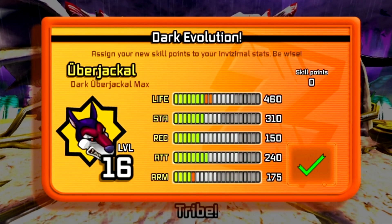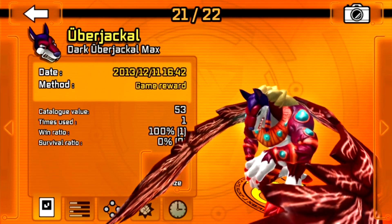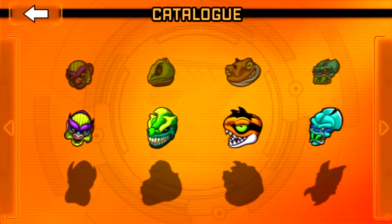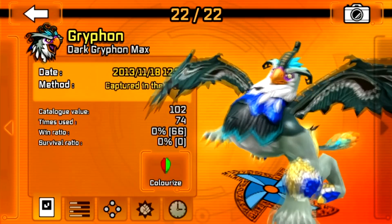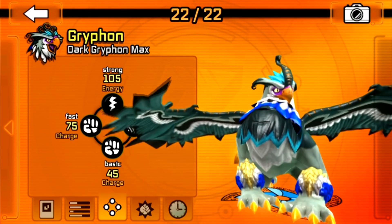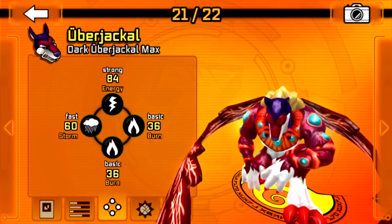You get added bonuses as well - oh wow! So that's dark Uber Jackal. Let's go back to Gryphon. Wow, I love it, it looks amazing! More fist-type attacks though. What does dark Uber Jackal have attack-wise? So those are his attacks now. Sweet.